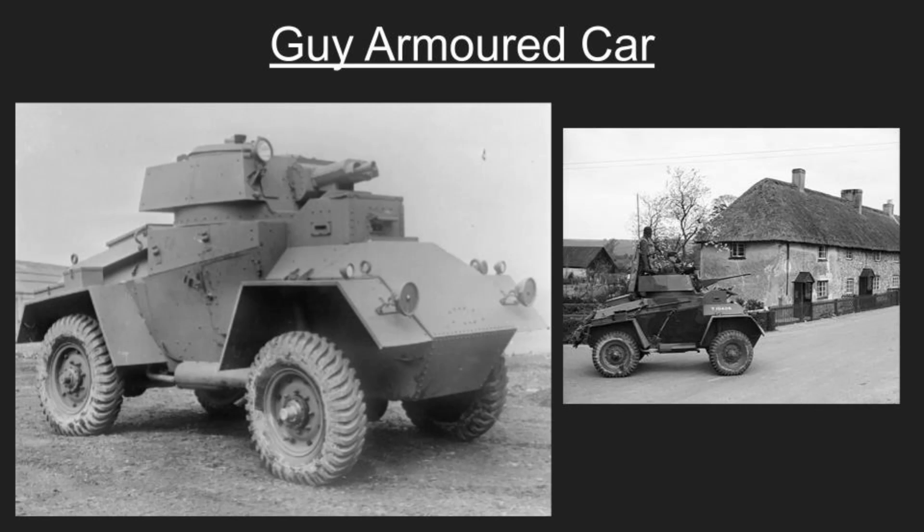Six Guy Armored Cars were deployed to France with the British Expeditionary Force but were lost when France fell to the Germans in 1940. Four of these vehicles — two each from the 12th Lancers and Second North Hampshire Yeomanry — had their guns removed and were fitted with extra seats for the Coates Mission: a plan to evacuate King George VI, Queen Elizabeth, Princess Elizabeth, and Princess Margaret in the event of a German invasion. The remaining cars were used by various British Army, Belgian Army, Danish, and Dutch units stationed in Britain. By 1943 they had been replaced by more modern vehicles.